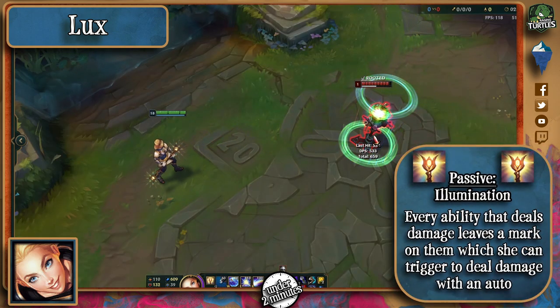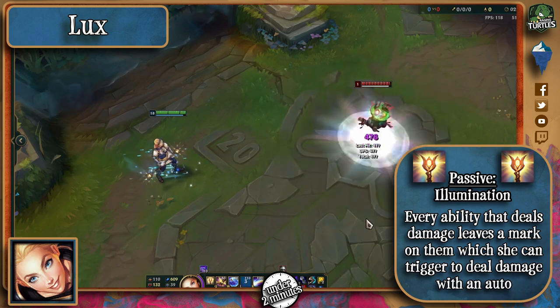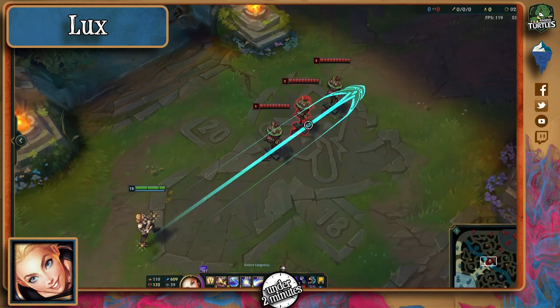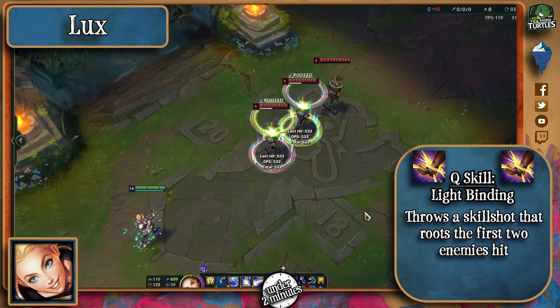Lux's passive makes all of her offensive abilities mark the target she hits, and she can burst this mark for extra damage with an auto attack or even her ultimate. Her Q makes her throw a sphere of light that roots the first two enemies hit, meaning you might not be safe behind the backline.